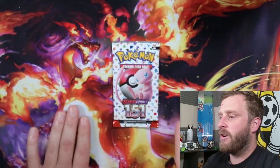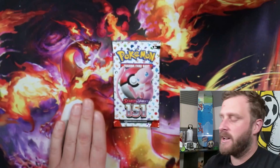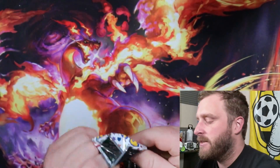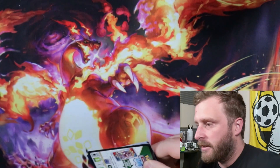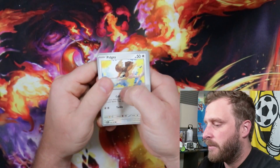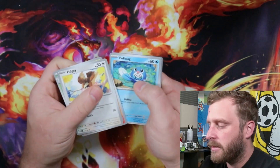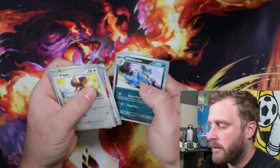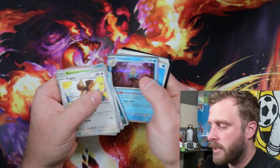I need one more thing — come on, let's get something else out of this last pack. Let's make this the best 151 opening I've had so far. We got Pidgey, Metapod, Ponyta, Poliwag, Exeggutor, Electrode, Nidoqueen, Giovanni's Charisma, and Omastar.